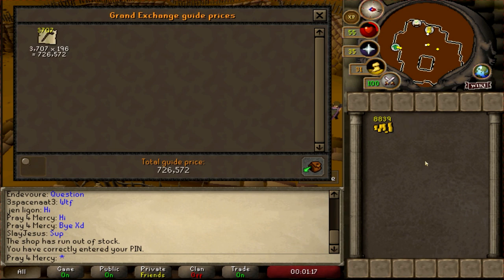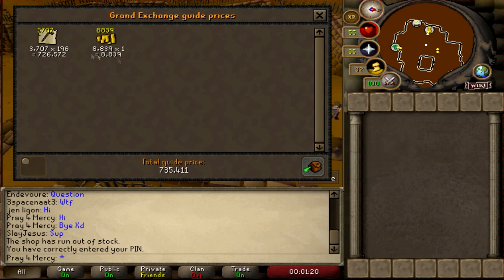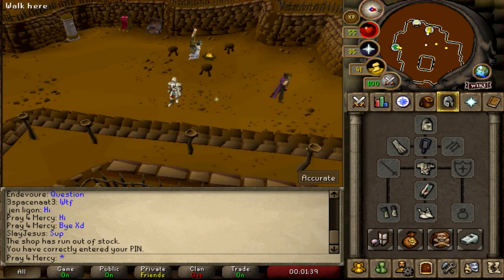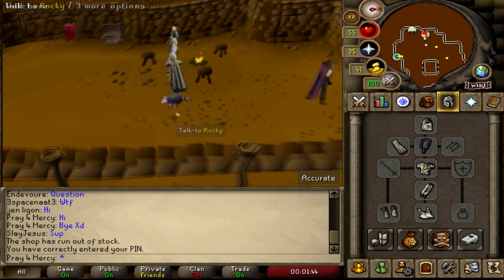I ended up with 726K. So that's 726K in profit value. Minus about 91,000, it would be about 612K or something like that — essentially I made 600K profit clean. That's pretty good for one hour of buying lockpicks and spending 91K.